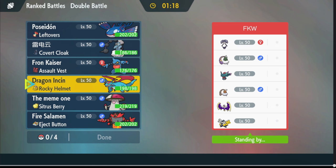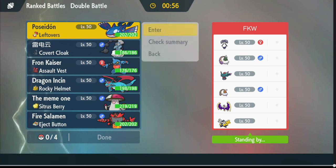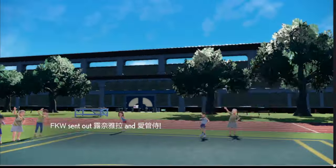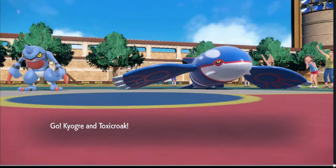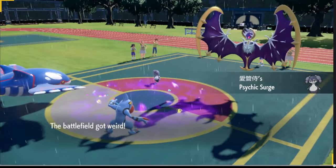On the Lunala matchup — they have a Ninetales as well, so that's Expanding Force. Do we have Wide Guard? No, we don't. I don't know what to do. It's been rough these past two videos. There's like no damage in this team. Toxicroak does nothing for me here — I'm just going to go for Water Spout and switch out to Incineroar. If it has Wide Guard, it has Wide Guard — what else can we do? That's Follow Me, which means no Wide Guard. Okay cool, that's what we want to see.